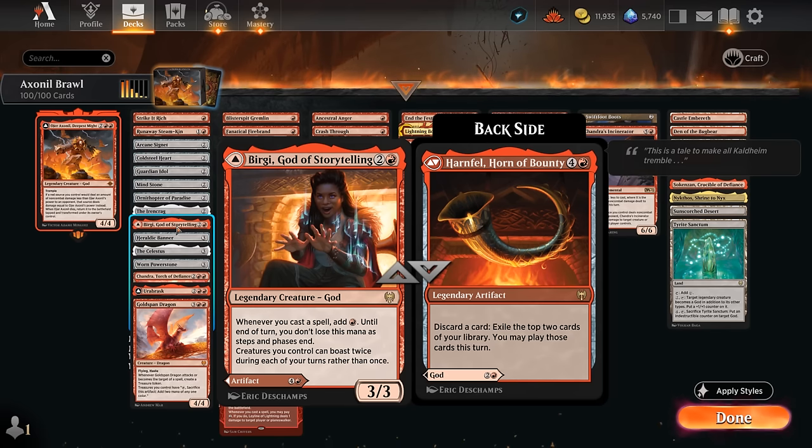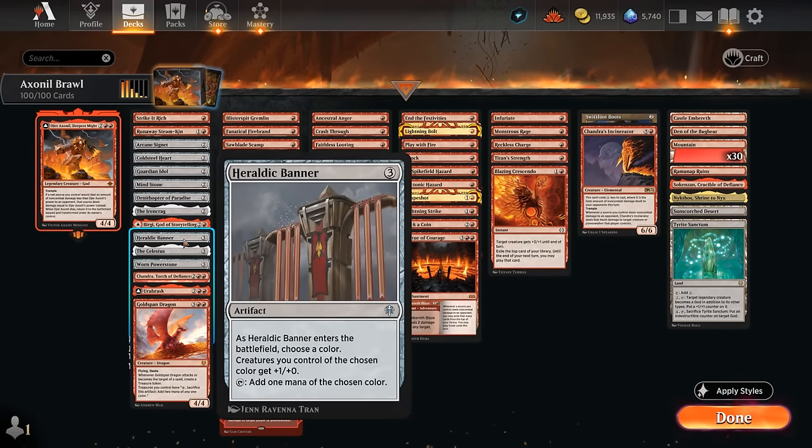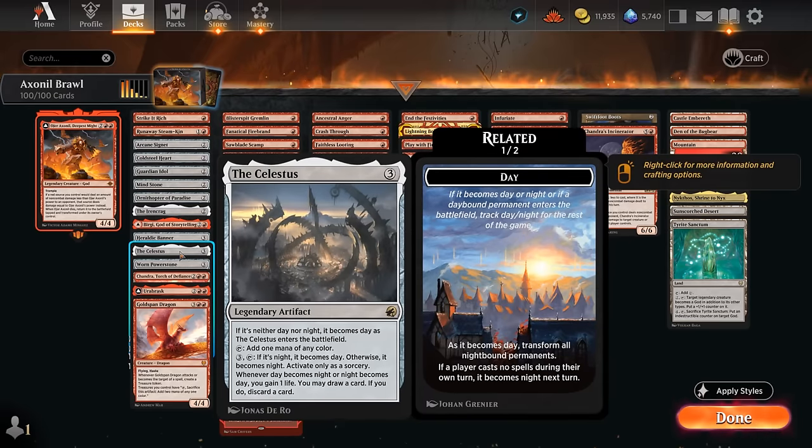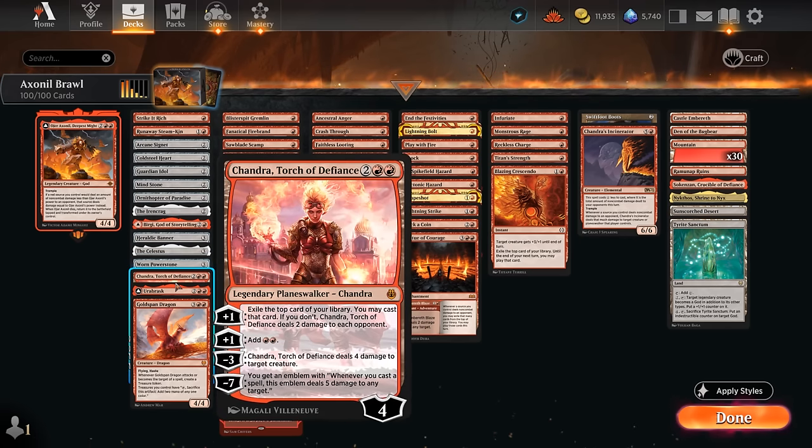We can also play the Horn of Bounty for card advantage. Heraldic Banner is one of my favorite cards — not only adding extra mana but also increasing our team's power by one, so now we can deal five damage with our god instead of four. Celastis gives a bit of card selection and mana acceleration. Warren Powerstone adds double colorless if we get to untap with it. And at four mana, Chandra — very flexible, can be used as removal, add mana, or deal damage repeatedly with the plus-one ability.